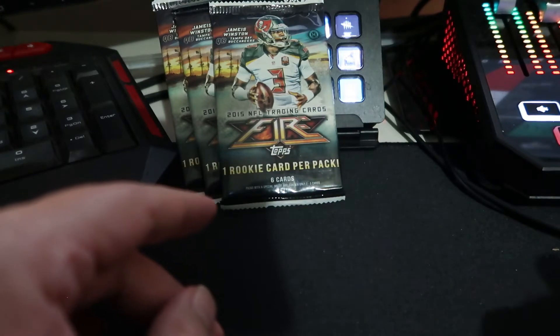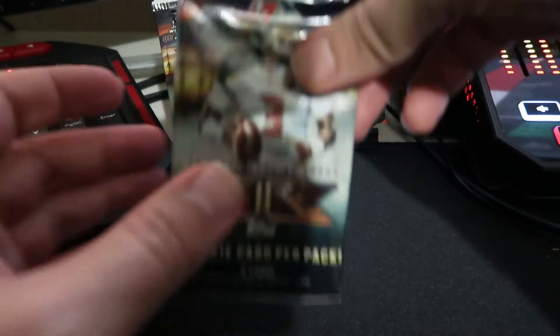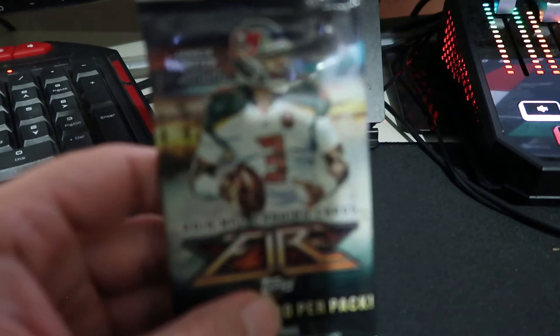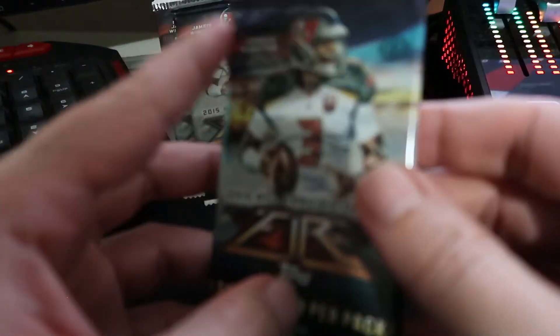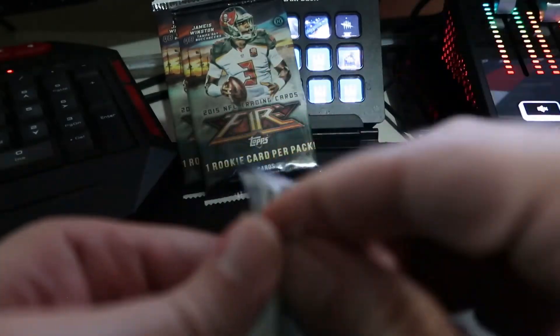That was a good pack. Hit-wise, that Le'Veon Bell card was nice — I don't like the Steelers but that's a nice card. I'd say that one's a three out of five. Okay, let's see what pack four has. I think we're due. Did they say we could get signatures?